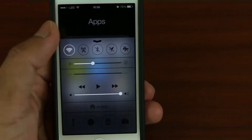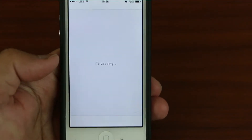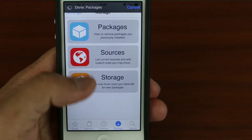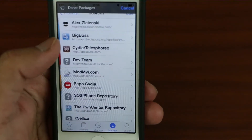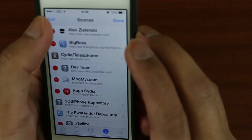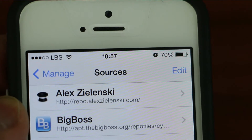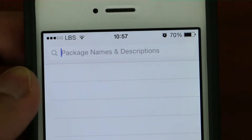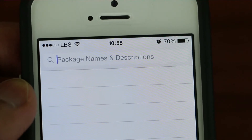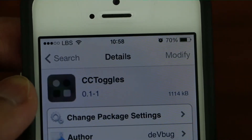To get this, you have to jailbreak your phone. What you want to do is go to Cydia, go to Sources, hit Edit, and add Alex Zylinski. From there, all you have to do is go to Search and type CC Toggles.